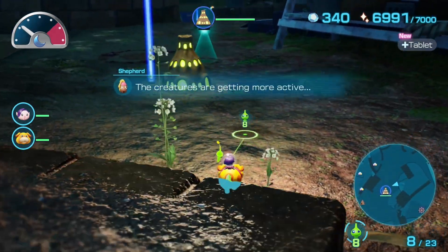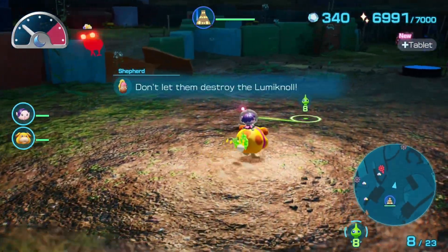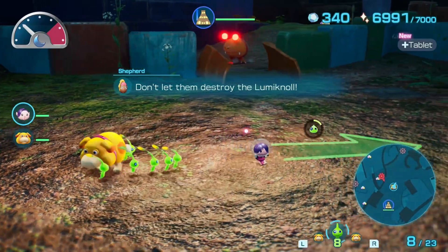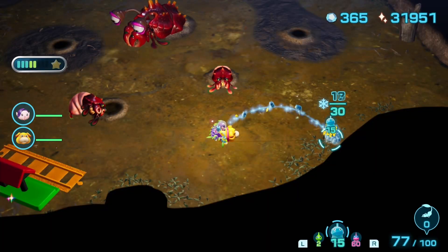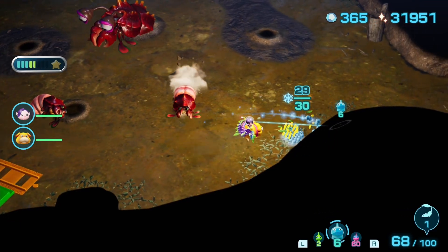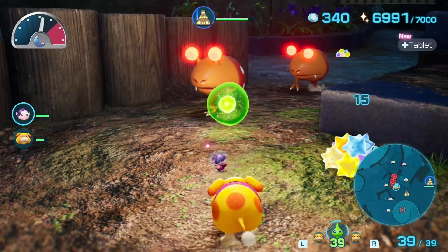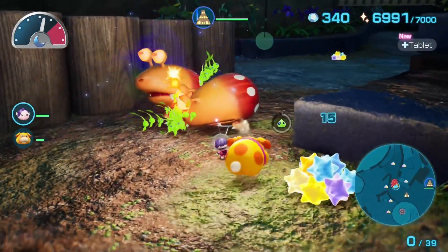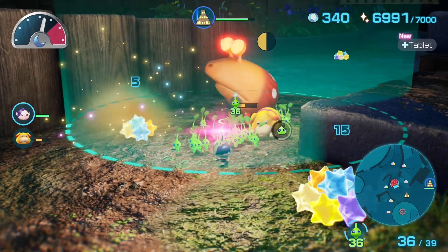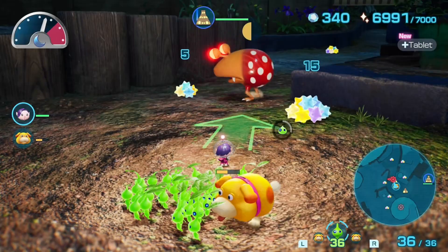All Pikmin types from previous games return here too, including Red, Blue, Yellow, White, Purple, Rock, and Flying, along with two new types: Ice and Glow. Ice Pikmin can freeze objects and enemies. Glow Pikmin are immune to all hazards, but can only be used at night or in caves and cannot be stored in the onion. Some types get used more frequently than others, but I enjoy the variety, even if you can only have three types on the field at once.